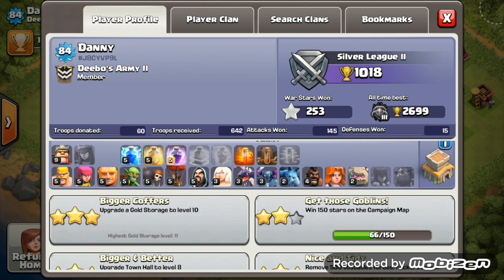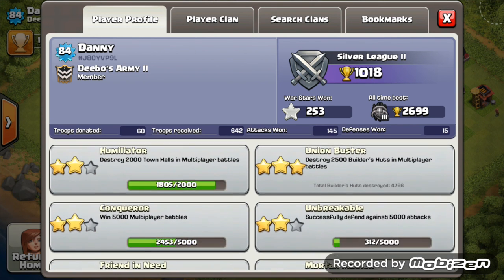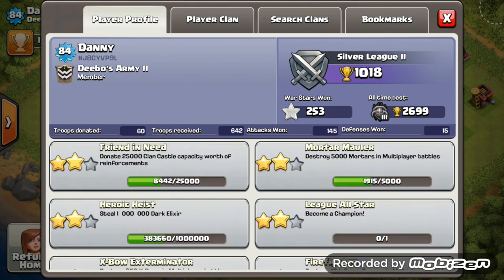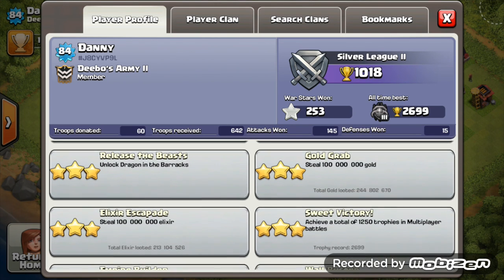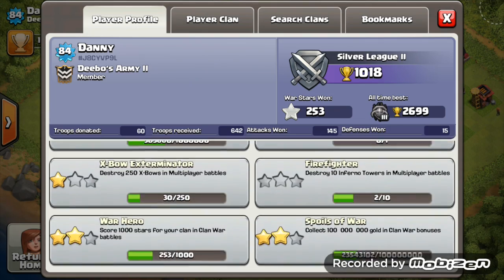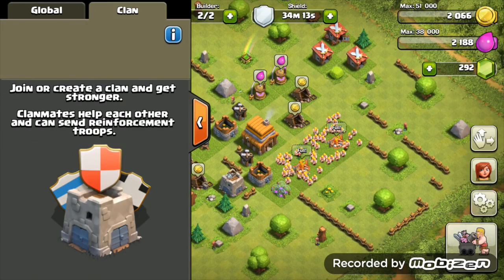Every elixir troop is maxed. Dark elixir troops - you've even got hogs maxed, wow! Max out your minions to level 4, and get your valkyries to level 2 to make your profile look better. Honestly you have a solid base. Total gold grabbed is almost 250 million, over 200 million elixir grabbed, and one third of the heroic heist dark elixir achievement. Brilliant base Danny, thanks for the submission.